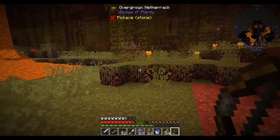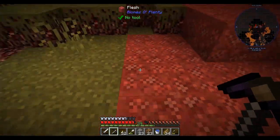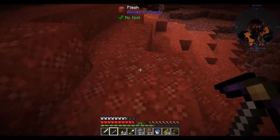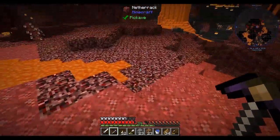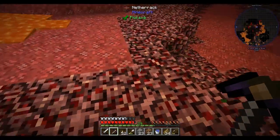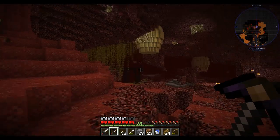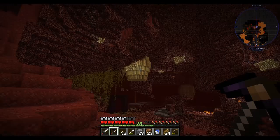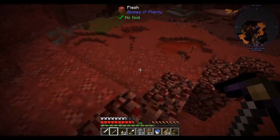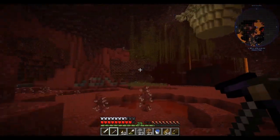I've made it to the little biome. It says 'overgrown netherrack' — that's cool. There's also something called 'flesh' — good lord, a mountain of flesh that is kind of gross. It's squishy, like walking on slime blocks almost, but it definitely doesn't soften falls like slime blocks do. I find an eye bulb item and grab a couple — I don't know what they're for but I'm taking them.